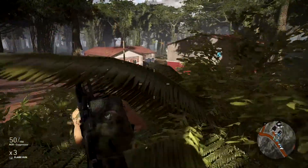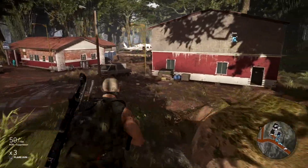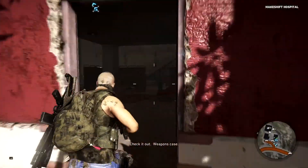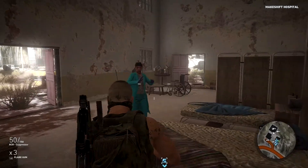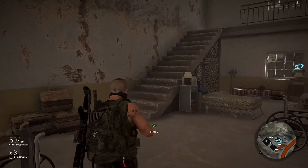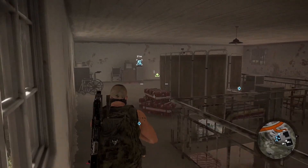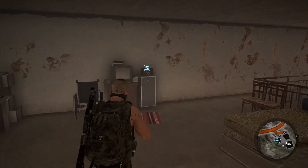You'll find the second one in northern Okoro province at a Santa Blanca outpost holding rebel prisoners on a hill. A food drop side mission is nearby to steal a helicopter. The prison is crawling with dozens of cartel for a fun challenge. The accessory case is inside the armoury on the top level of the outpost.